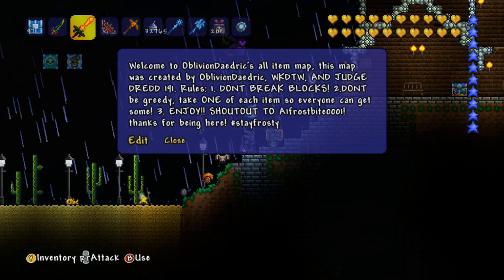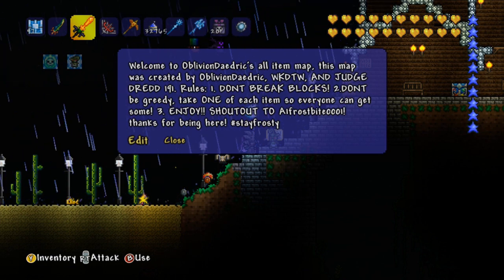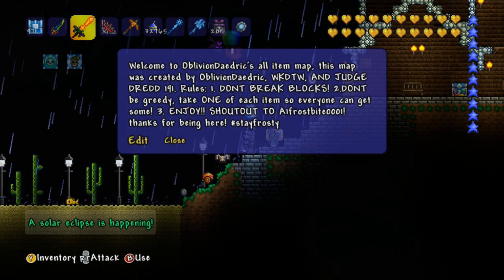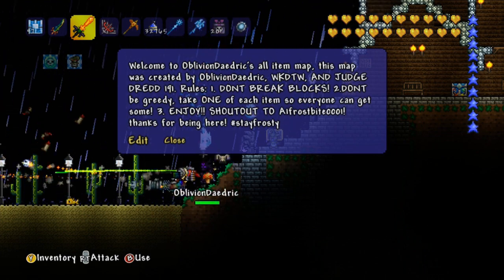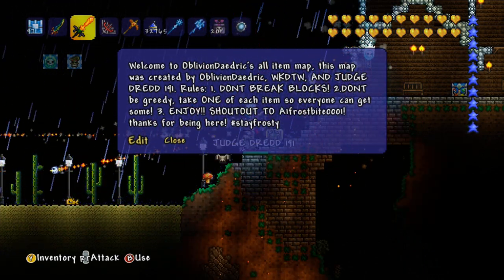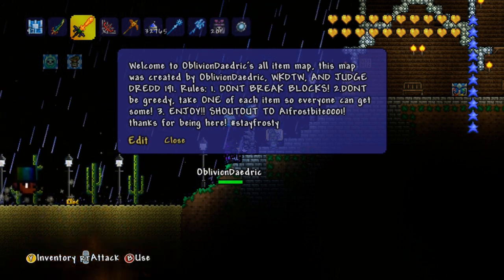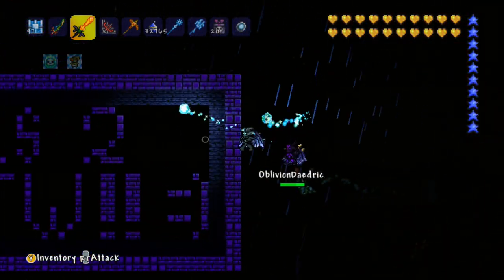Let's go read this sign. It says: 'Welcome to Oblivion Daedric's all item map. This map was created by Oblivion Daedric, WKD2TW, and JudgeDrev191.' And a solar eclipse is happening — wow, what are the odds? The rules say: don't break blocks, don't be too greedy, take one of each item so everyone can get some, and just enjoy. It's giving a shout out to A1 Frostbite, which is my game tag. Hashtag stay frosty.